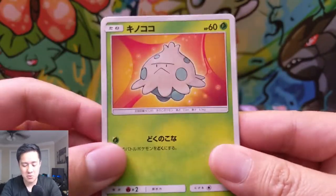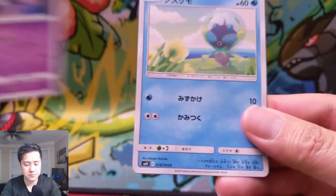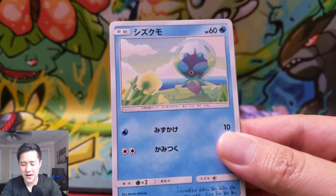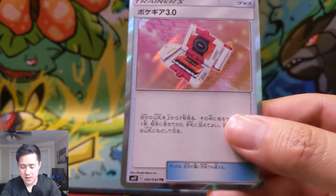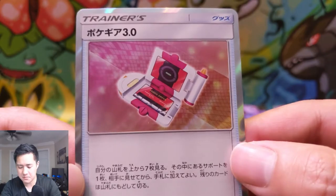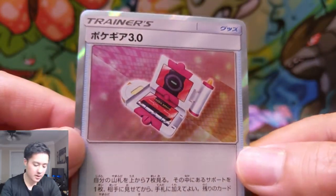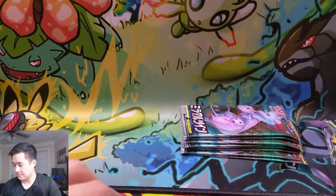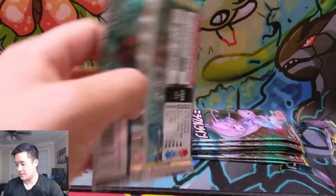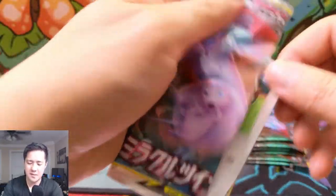Misty's Request — I really want the full art version of that. Shroomish, Skorupi, Dewpider. Ooh, this is a 3.0 — I want to say it's Pokégear, but I feel like that should have already been out. But this is a Trainer Rare. Yeah, I'm not sure what that is. It is Pokégear 3.0 — that's very curious that it came out in English already.